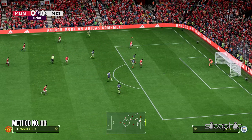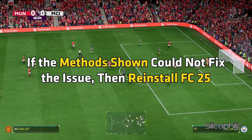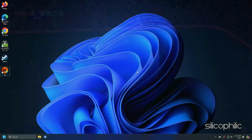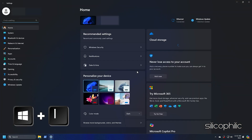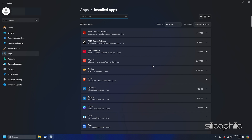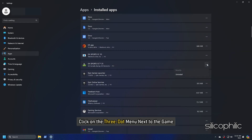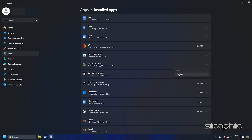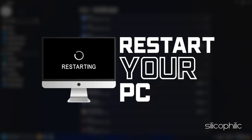Method 6: Reinstall the Game. If the methods shown could not fix the issue, then reinstall FC-25. Press Windows + I to open Settings, open Apps and head to Installed Apps. Click on the three-dot menu next to the game and click the Uninstall button. Follow the prompts to uninstall the game. Once the uninstallation completes, restart your PC.